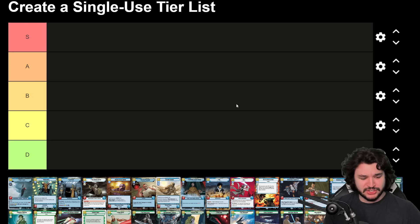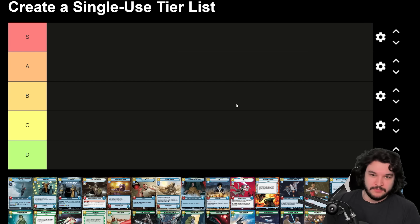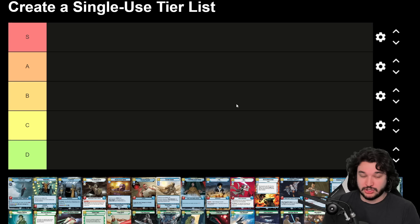C tier is for cards that are really unimpressive, potentially too high-costed, don't fit the correct part of the curve, or don't let you do what you want in a deck — even though they might seem worth playing. Set 1 examples I think of for C tier: General Tog, Snowtrooper Lieutenant. In Fleet Lieutenant's case it's amazing because you get a card down and get the extra bonus, but Snowtrooper comes down on two which makes it so much worse.